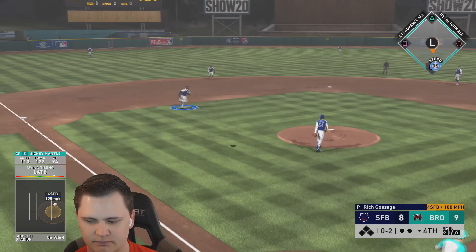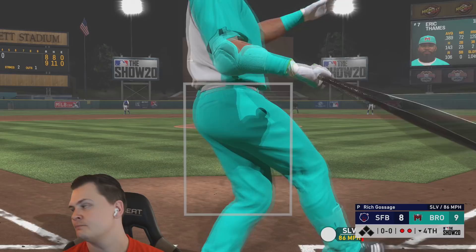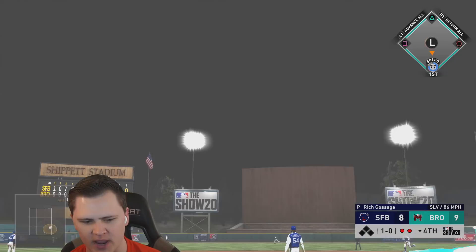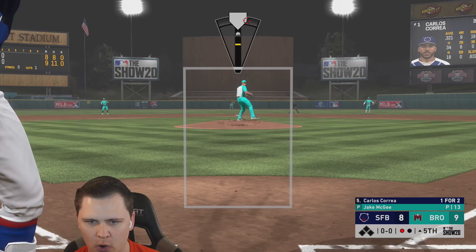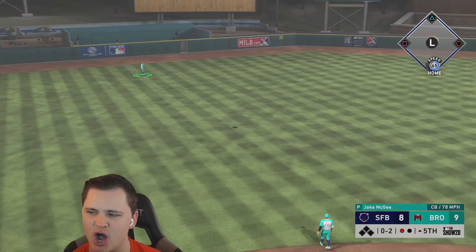We're just gonna go scoreless the rest of the game — one down. You're gonna put it in the zone, we're gonna square it up and be early and fly out — that's the vibe we live for. Give me a quiet inning. Going off in the fifth — a bit of curveballs on a hangball and they got it hung. Let's go!